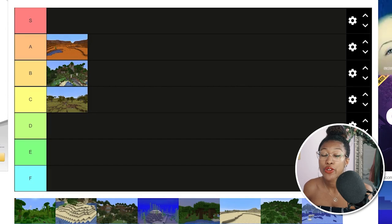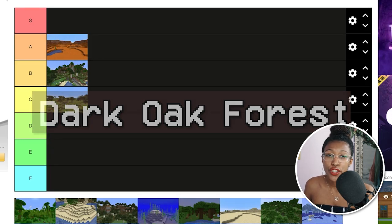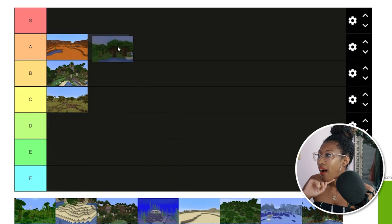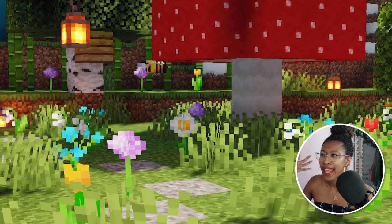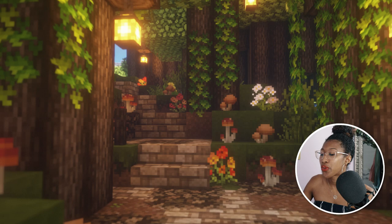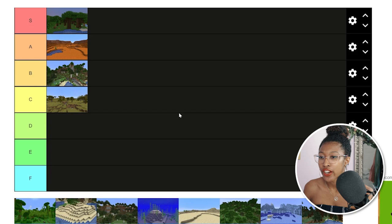The next 1.7 biome is the roofed forest, or what most people just call the dark oak forest. This biome introduced dark oak wood. Dark oak forests are really pretty — I once built a really cool enchanted fairy house in one and I really like the vibe. This biome also comes with giant mushroom plants, and because the trees are so thick, mobs tend to spawn very easily. I'm going to keep it at S tier for now because I really do like dark oak.